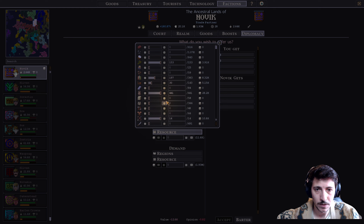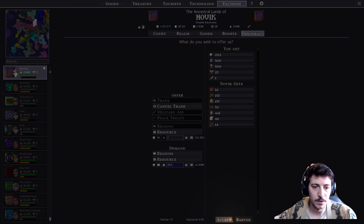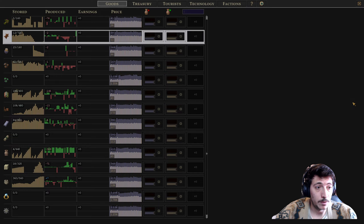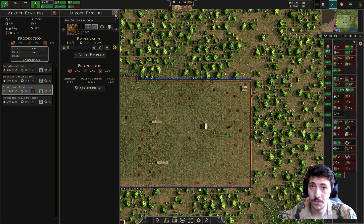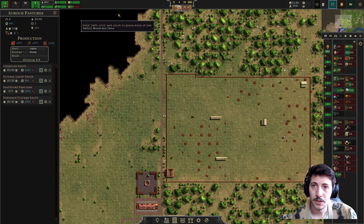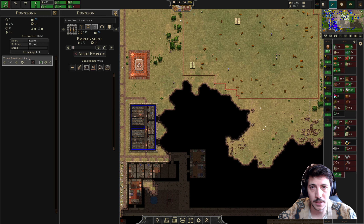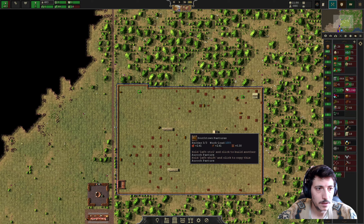Then here, demand - I demand like 25 of this. And then 500 here, 600 here - that's fine. Or maybe we'll do 500 here and 300 here. We can still sell some of this, some of this, some of this too. And then you give me 202 - cool, accept.